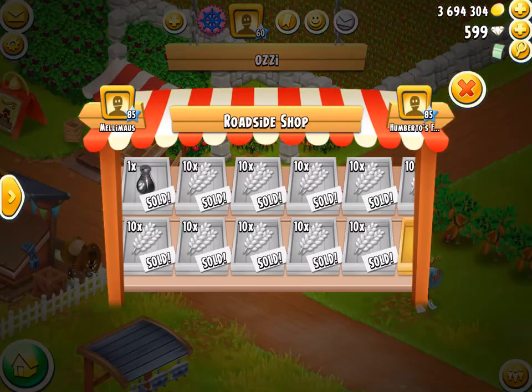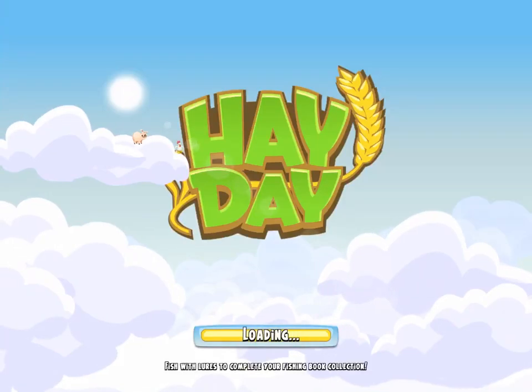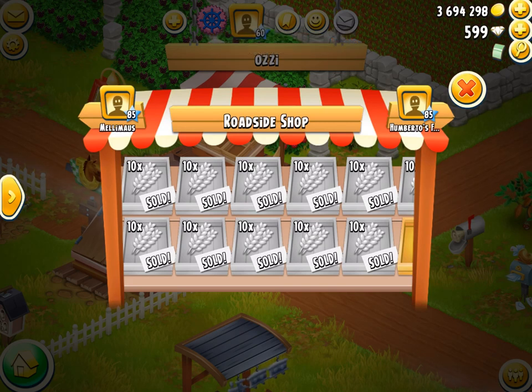We'll grab a little bit of corn and some wheat — yes, there is some wheat available. We grab that one, that one, that one — 85 left, 75. We'll just buy up a little bit of wheat and then we're almost at that 3.7 million mark. One day I'll make it back to 4 million. That was a tragic mistake when I bought that stupid decoration — that was honestly terrible.